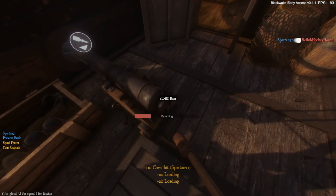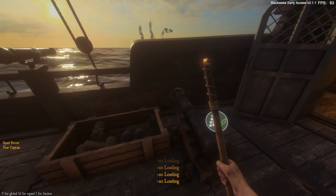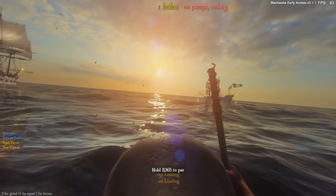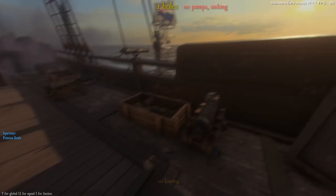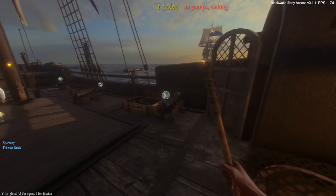As captain, you have to effectively communicate where to fire, which side the enemy is coming from, and when to fire. Crew members also need to know where they need to be relative to how you're steering the ship. Since they'll be focused on the ground — picking up items, pushing cannons back — they won't be watching the surroundings. So as captain, you need to know what's going on around you at all times, communicate effectively, and carefully steer the ship.